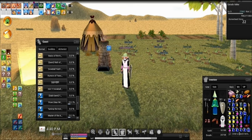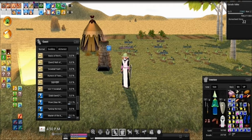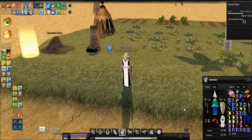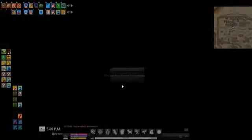Another new feature is inventory search — you can search for items like HP potions or MP potions. It appears to be case sensitive. You can also search for pets. We have an inventory search button, which should be useful for those with large inventories.